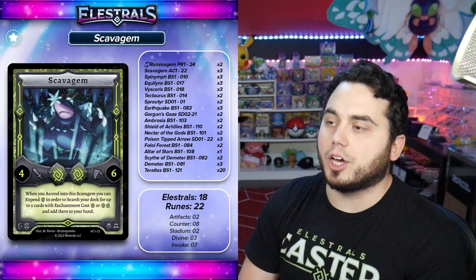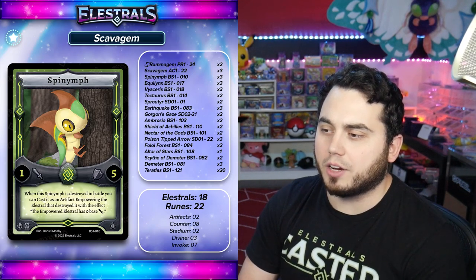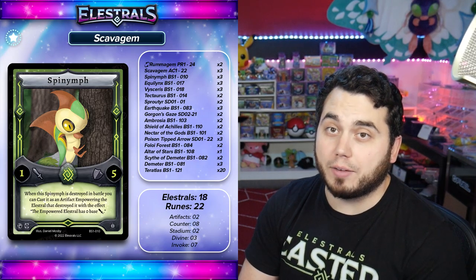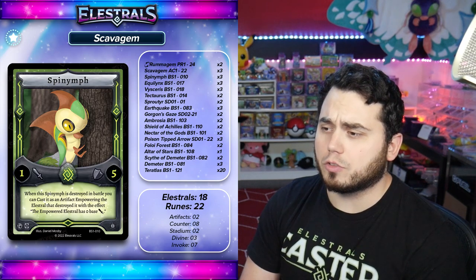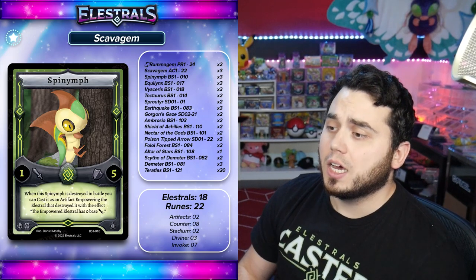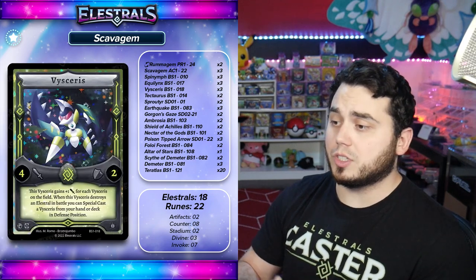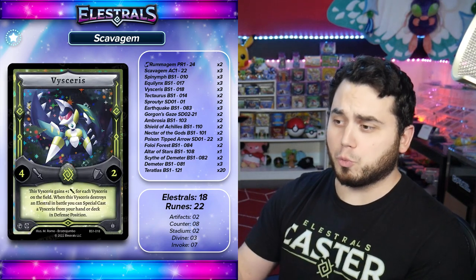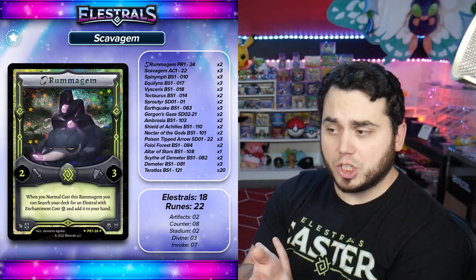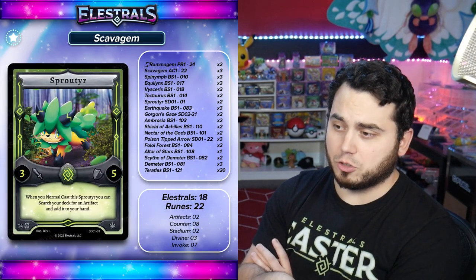We've got three Scavagem to search out those different tools. Spy Nymph at three right now — I made some tweaks to this deck, but this is kind of my most recent build. Three Spy Nymph, which are going to basically serve as a five defensive wall and a very annoying Elestral to remove because of its effect, becoming an artifact and thus reducing the attack stat of an opposing Elestral. You've got Equal Anx, which provides really good rune control through Nexus. And Viserys is the offensive juggernaut in Earth, being able to swarm to the field. Got a couple Tektoras, which can scale really nicely with Demeter. Rummagem can search out any of your Earth Elestrals.